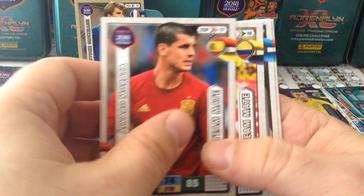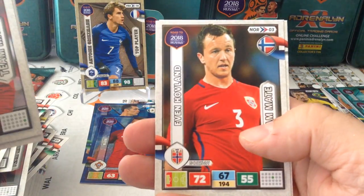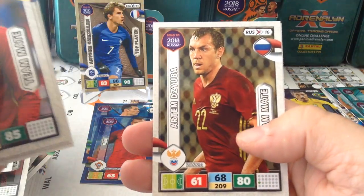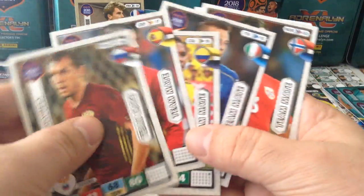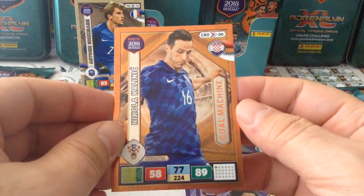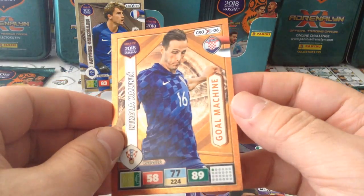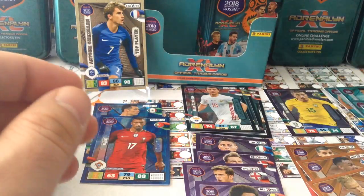Oh, here's a Morata. Backer, Bernardeski, Hovland for Norway, De Juba — this is an all-strikers packet, four strikers. Insert goal machine — Kalinic, another striker from Fiorentina and of course Croatia. Nice one.